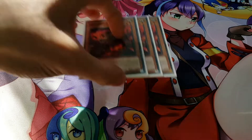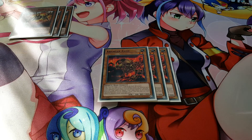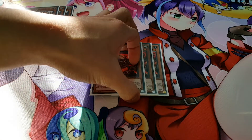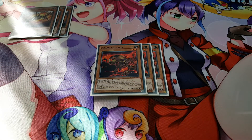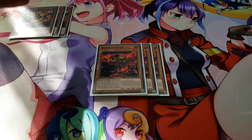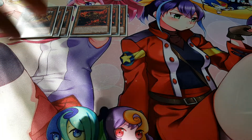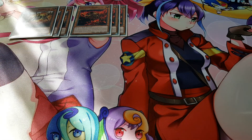Next we have three copies of Crawler Axon. Its flip effect lets you target one spell on the field and destroy it — a great card to deal with your opponent's back row. It also has 1800 defense, which is definitely worth playing. Together with Spine, they make up the main destruction engine for your opponent's cards.